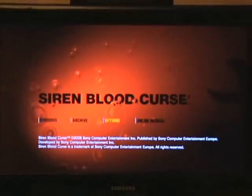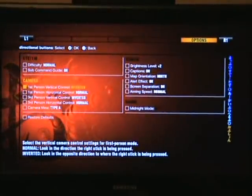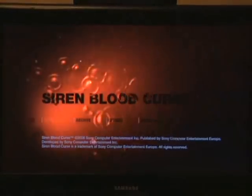Archives shows just how many archive pieces you've found. Online manual is the online manual — obviously being a downloadable game, it's going to have it. Although I think there is now a disc version of it; I downloaded it when it came out and I'm not sure if the disc version ever did appear. Options lets you do things like inverting the views and viewing how you want the map to be and stuff.